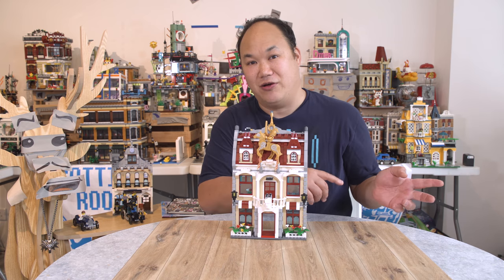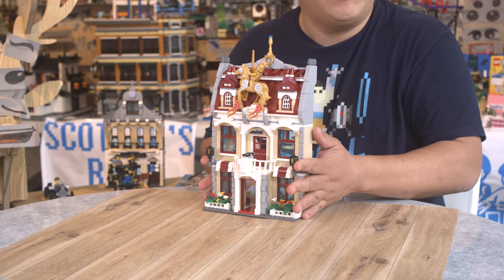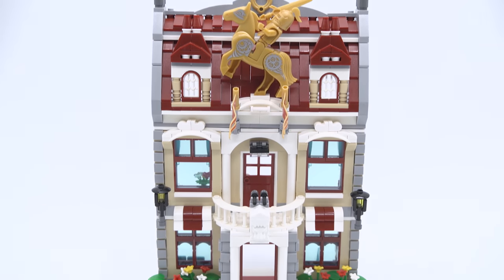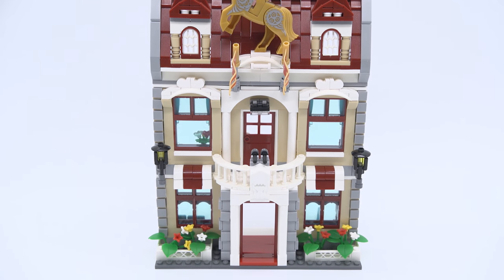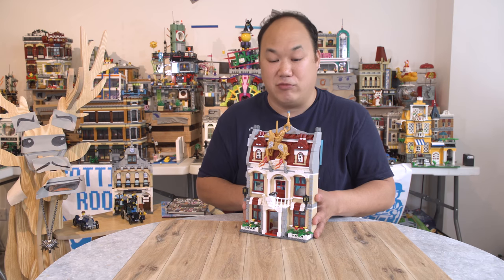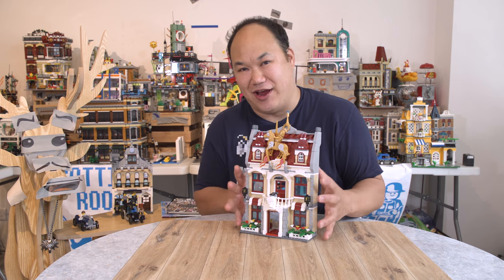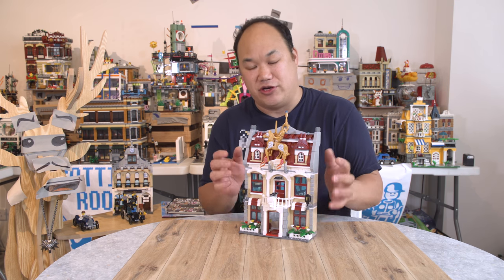I'm going to say it right now: this one is actually better than the Sunshine Hotel that we just reviewed. And I like the Sunshine Hotel, despite it being small, but this one is crazy with the detail on the front — look at all the detail, it looks really cool. It actually looks better than some of the other buildings I've seen, except it's only just the front. Such a shame, because this would have been an awesome modular building.